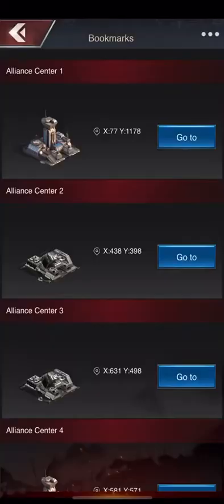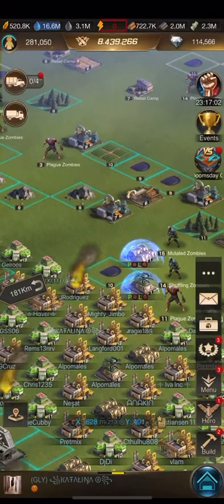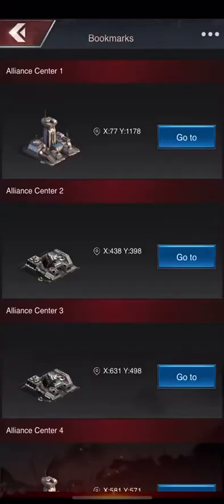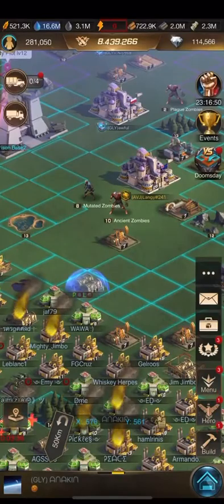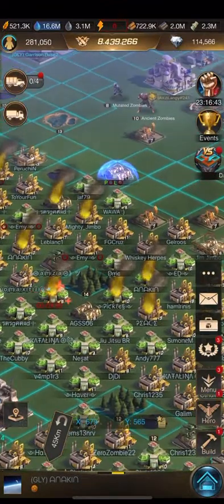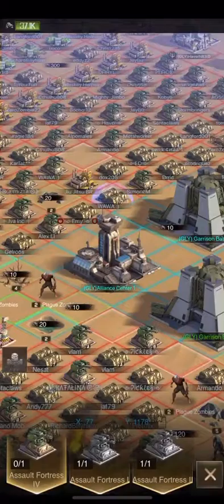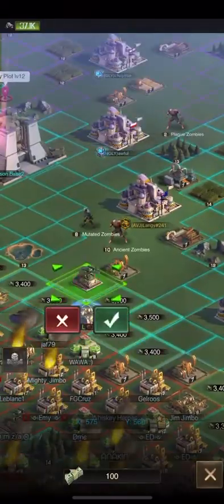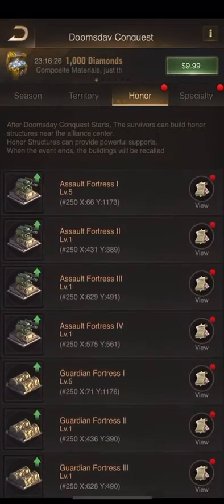Build. Stone and all this stuff is actually really easy to come by. The people who tend to struggle with this are the people who just don't donate. If you're not donating, you don't generate stone. So if you can't afford to rebuild or repair, it literally just means you're not doing the basics. Now I've built all these buildings and they're all level one.